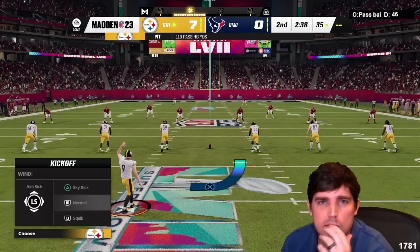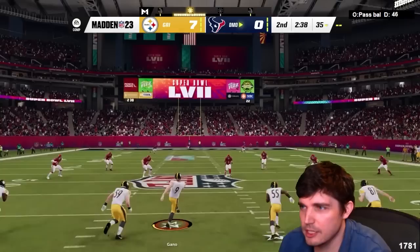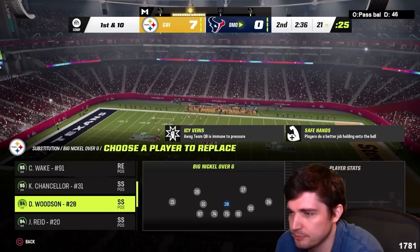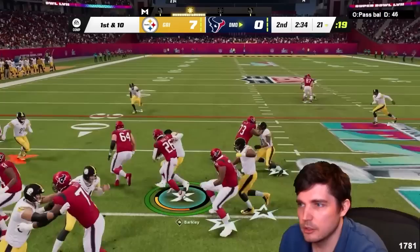Maybe everybody just wants Madden 20 back so bad that all-run gameplay is the best YouTube content possible. Deontay would have dropped that — it's not realistic at all. Waller at 1 AP shortened is very important. Gun tray open — wasn't this offense the option and some under formation? He's breaking our tackle battles really well — so it's spamming A before contact.